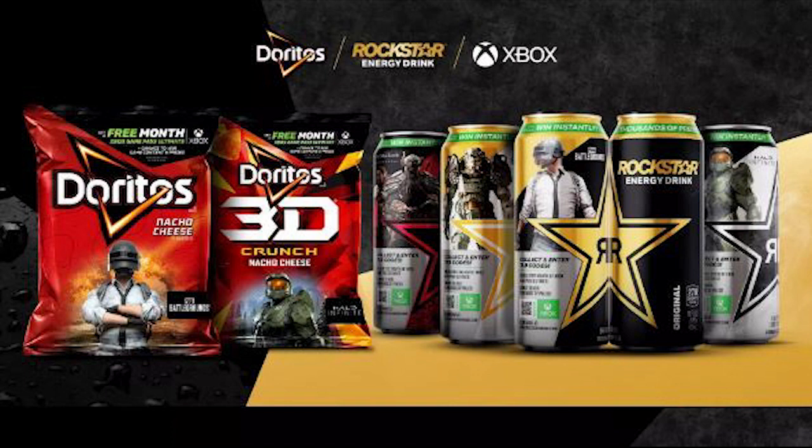On the cans, there's a code underneath the pull tab. You go to xbox.rockstarenergy.com on the cans, and you can pick whether you want something from Halo or Fallout in there.